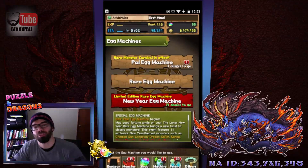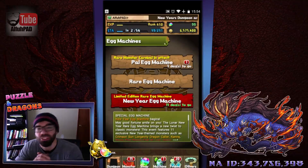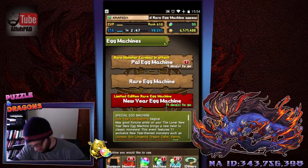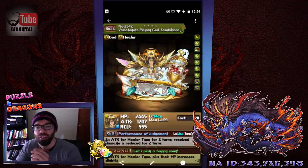Hey guys, Alpha here. Thanks for joining me for another Puzzle and Dragons video. Today we're going to be going after the New Year Rare Egg Machine, which is a special edition rare egg machine, which means it's going to be loaded up with silvers, and maybe if we're lucky we'll get a gold or two. Before we actually get into some pulls, I figured it would be kind of fun to go over some of the cards that are in here.